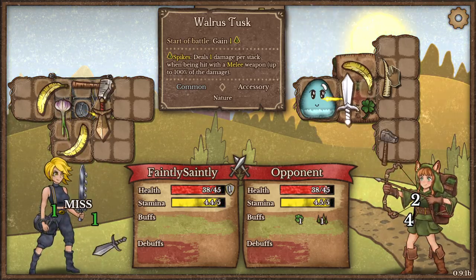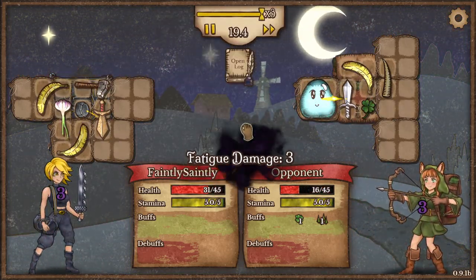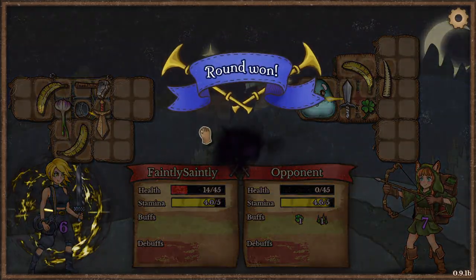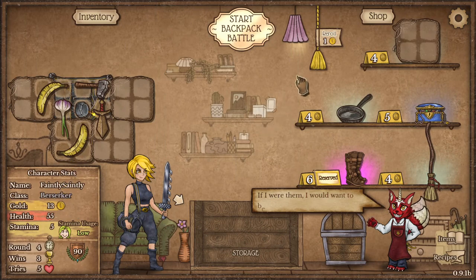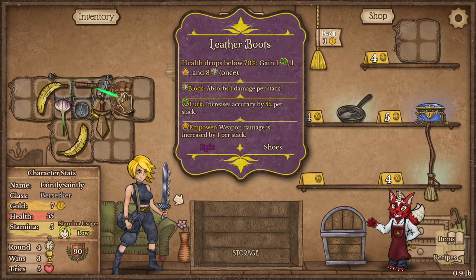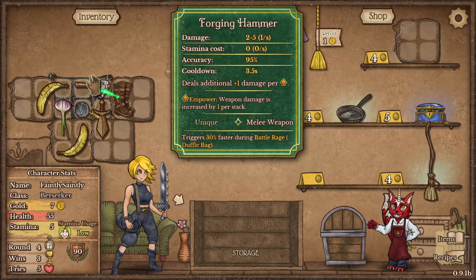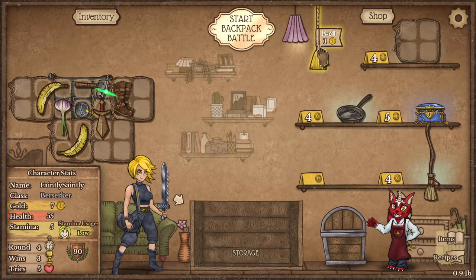The opponent has a bit of a spike thing going on with a hero sword, which I think we're going to end up with too. The boots: when your health drops below 70%, gain luck, gain an empowerment, gain 8 shield. When upgraded they might be better — they'll upgrade to dragon skin boots. I'll reserve that.